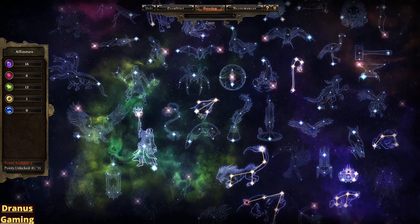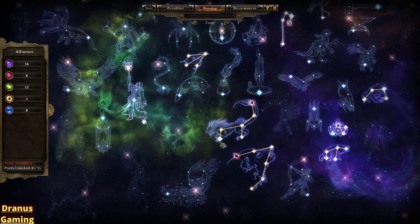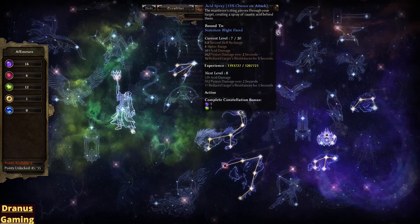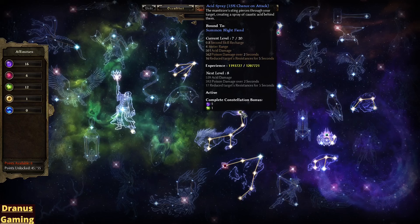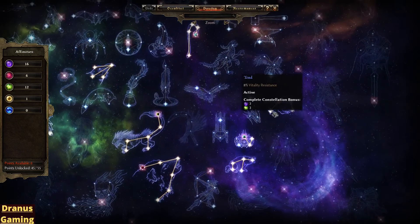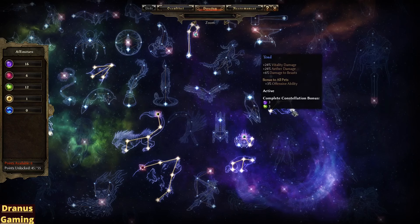Then I went a little bit to the bottom — I went for the Raven. The reason why I picked this is just because of the Lightning Damage, which is pretty good for my Familiar, and the base Lightning Damage also works for all my other pets. Then I went for the Manticore — Poison Damage, Health, Defensibility, Poison Damage, and also the Acid Spray. I put my Blight Fiend into this, just because he also deals Acid and Poison Damage. Also went for the Toad — Defensibility, Attack Damage converted to Health, and Offensibility. I picked this also because I needed the Constellation Bonus.